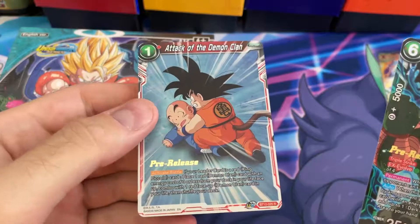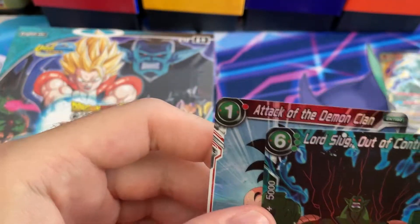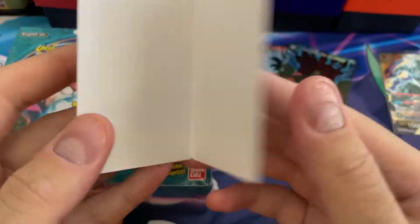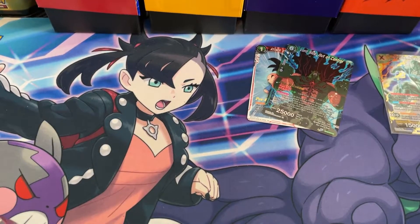The Attack of the Demon Clan - that's an uncommon. Oh, that's a rare. Nice. So there we go, those are our little promo cards. And then there's just this little thing. That's pretty cool. Let's get into this box.